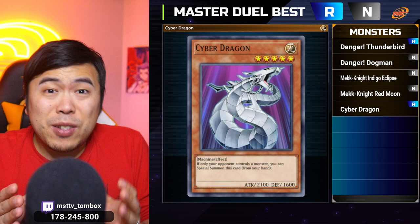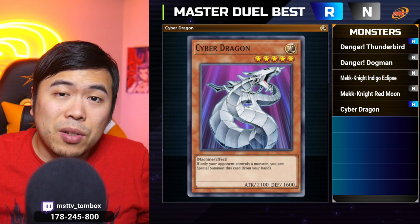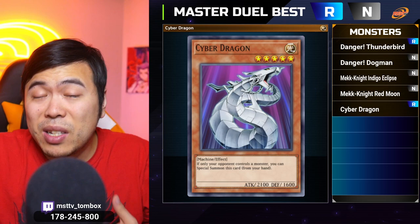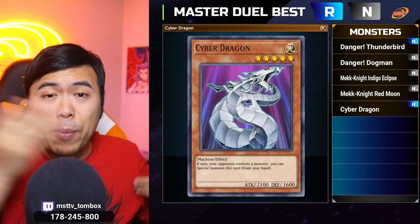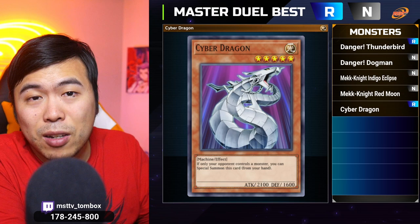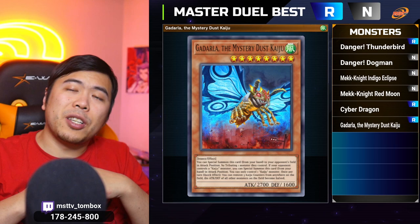Monster number five — I promise this is the last beatstick on this list. I use this more as a utility card to take out Sky Striker. If you have problems against Sky Strikers at the top tier, summon out Cyber Dragon. All of their Link Monsters are considered machines, and being a machine, you can send them to the Graveyard simply by having a Cyber Dragon on the field and a Chimeratech Fortress Dragon — which just so happens to be a Rare. Playing both of them clears out your opponent's Sky Striker monster, and that won't allow the Raye in the Graveyard to trigger because it's the summoning condition of the Fortress Dragon, not a monster effect.